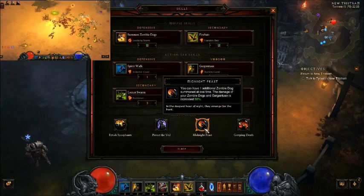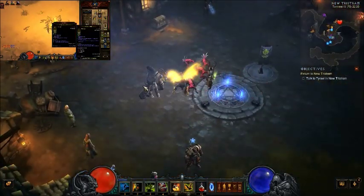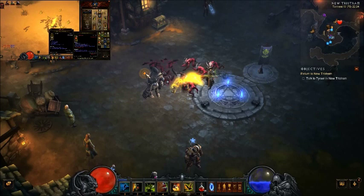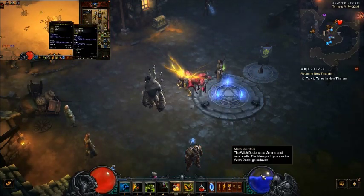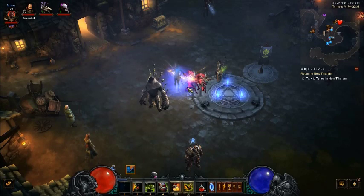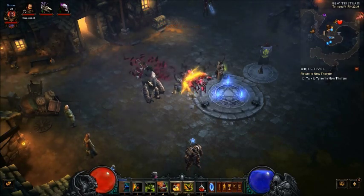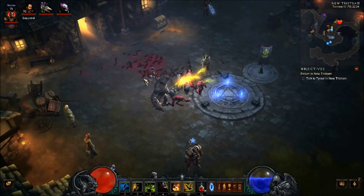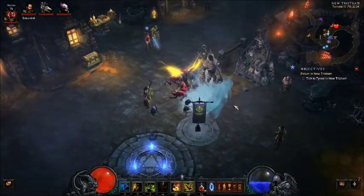The rotation is like this: once you run into your group of enemies, you first cast Pestilence, then Piranhas to increase damage by 15%, and then you channel Fire Bats. You'll notice that a lot of the time you're going to run out of mana since you're in normal gear without full Zuni, so that's why you use Spirit Walk and then resume channeling. Once you're almost back to full mana, your Piranhas will be ready again — so repeat: Pestilence, Piranhas, Fire Bats.